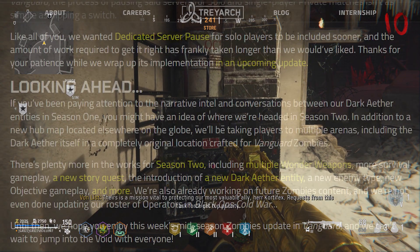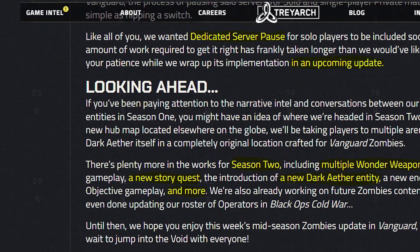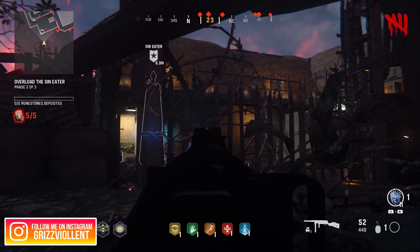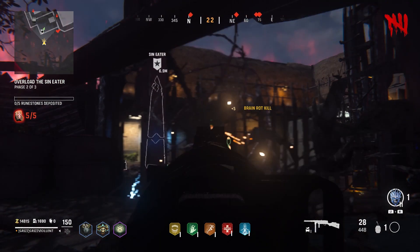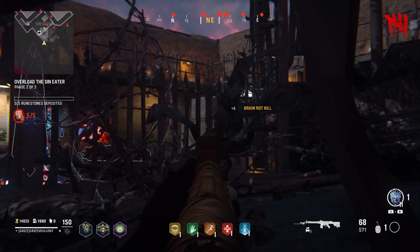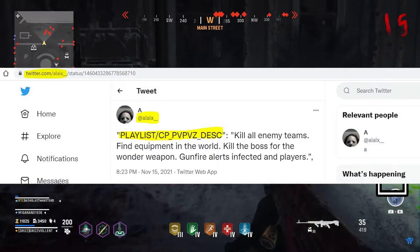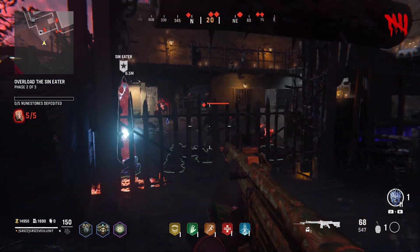The next hub map will be Egyptian-based, similar to Stalingrad with its own objectives. If the map includes multiple wonder weapons, the leaked wonder weapons from the PC files might come true — there's a ray gun codenamed 'cool gun,' and we know there'll be more than one. Other notable leaks include a standalone zombies game in the works, Zombies Chronicles 2 maps being finished, and recent leaks over Christmas of a grief mode coming to Vanguard zombies.